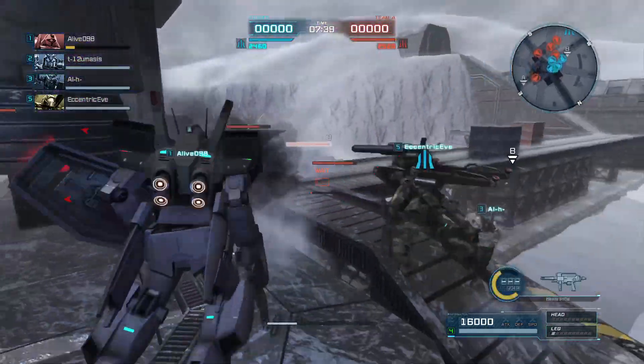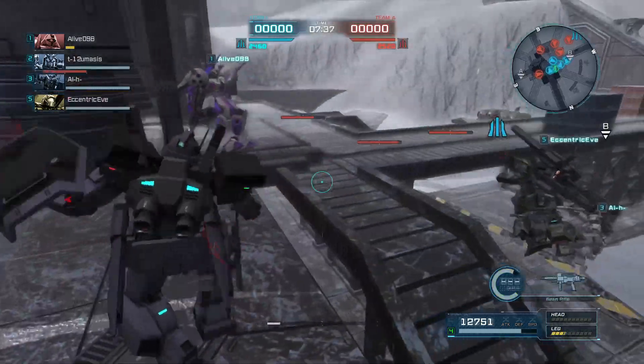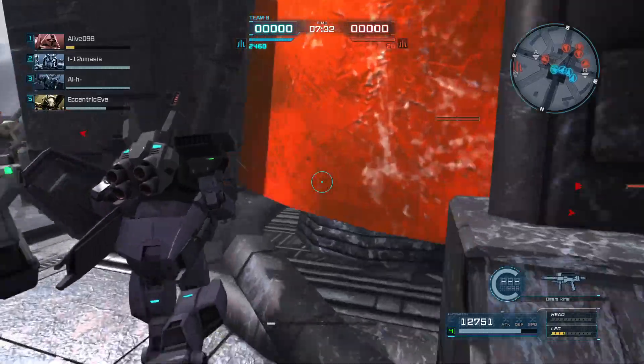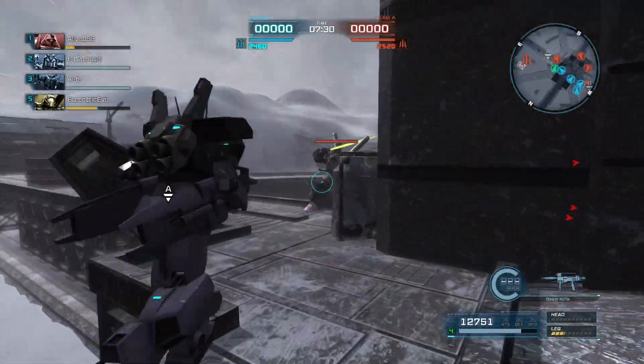I can't believe I got the missiles to work at that shorter range — did some fair damage to that Galbaldi. This is a 500-point room, I am in my level 2 Jim 3, which is 450, and I do okay.